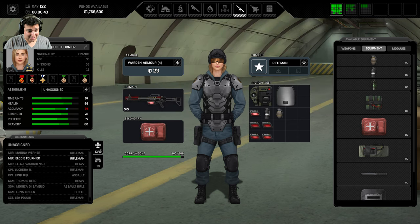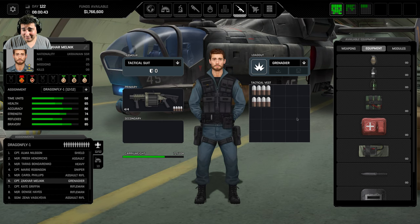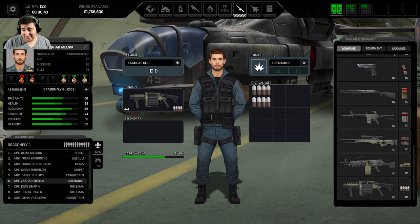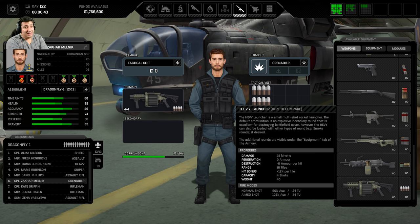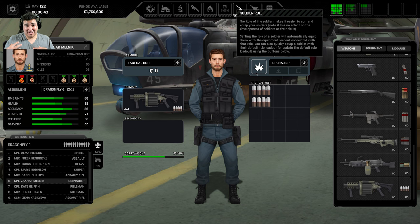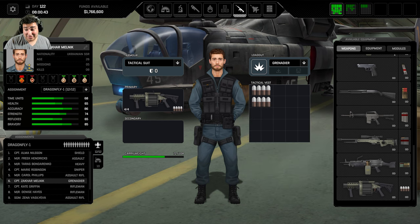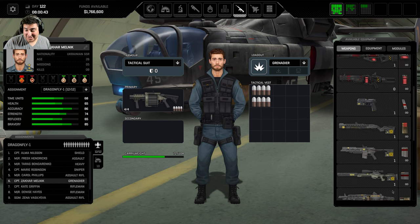Lastly, the grenadier — I call it the stupid grenadier. In Xenonauts 1 there was a rocket man with a rocket launcher, and a rocket assistant who carried all the ammo. That's how it worked in Xenonauts 1. The sole developer of this game — Gold Hawk Studio is one dude, which is why Xenonauts takes eight years to come out and it's like 65% done — replaced it with the M32, or the HEVY multi-shot grenade launcher.